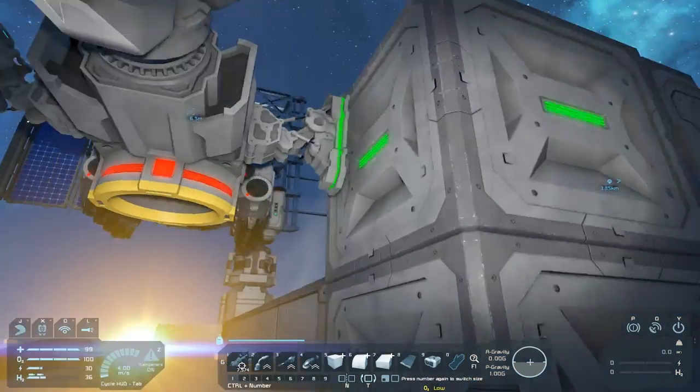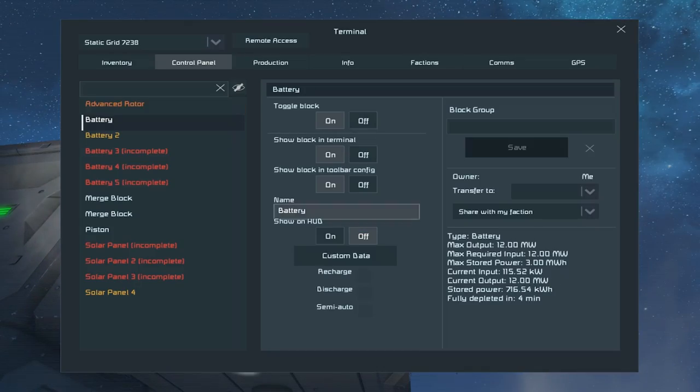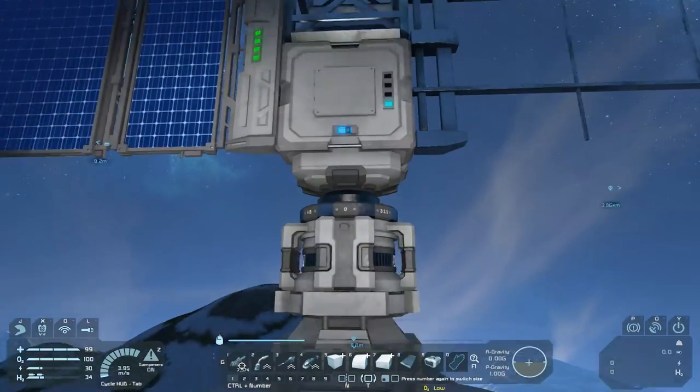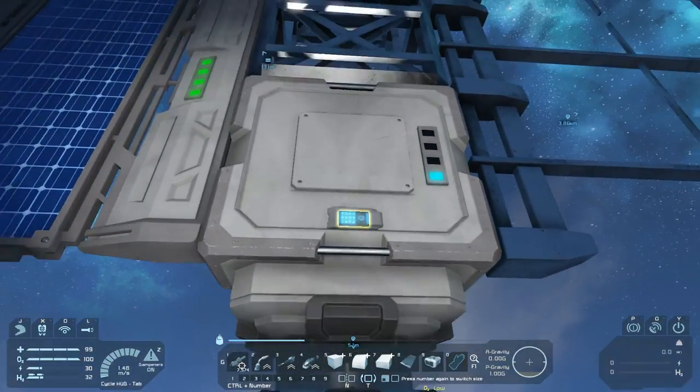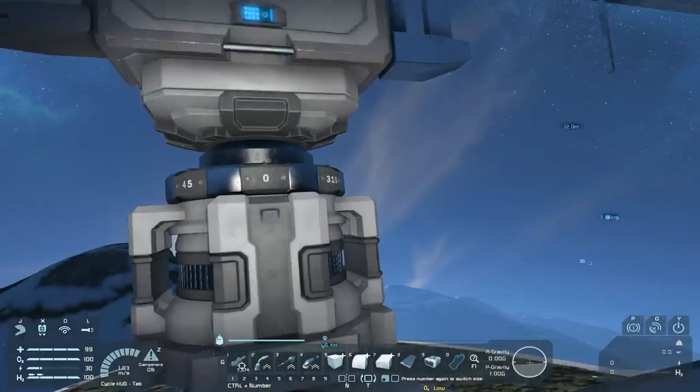We'll leave that docked there until we can figure out what to do with the conveyors. It's fully depleted — but I think I have this one set to recharge, so it's probably pulling all of the power. Fully recharged in nine minutes! Look at you go! Stored 1.12 megawatts — awesome!